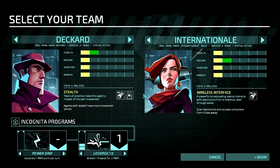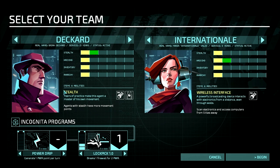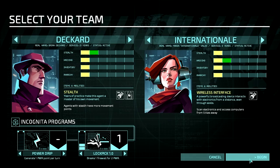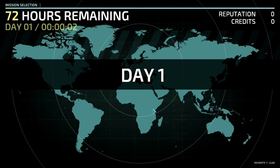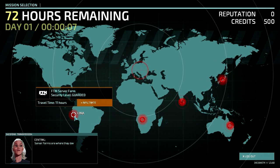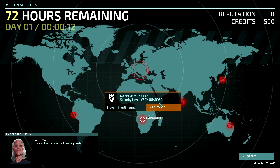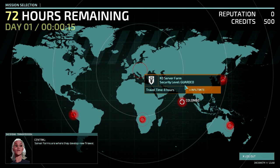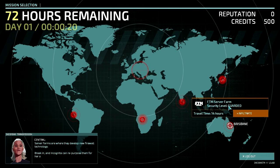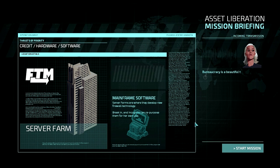Alright, let's begin. I'm looking at the security level — this one's guarded, this one's very guarded. I don't feel like doing a very guarded one. Let's go to Lima. That's guarded. Bureaucracy is a beautiful thing — they're decommissioning this facility. There's a lot of data going through that place. Look for a central server. The chopper is fueled and ready to go. Bring us back something nice.